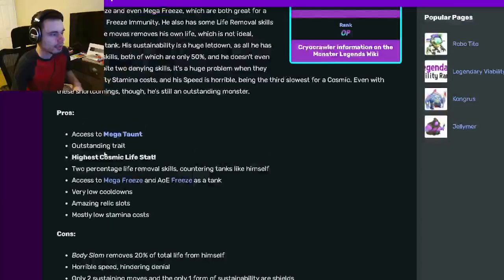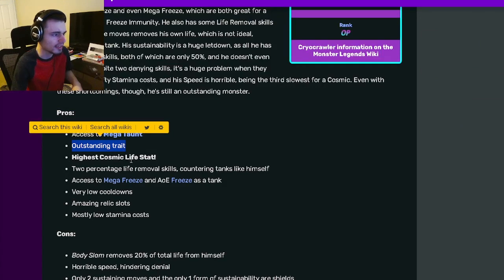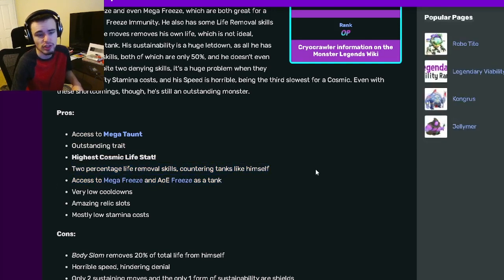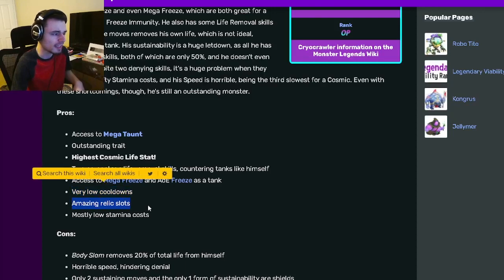Now going down to his pros and cons. He has access to Mega trait, Outstanding trait, the highest Cosmic Life stat in the game, and 2% life removal skills that counter tanks like himself — since that can hit through Megaton, it will do all the percentages to the Megatonner. He also has access to Mega Freeze and AoE Freeze as a tank, which is great. He has very low cooldowns and amazing relic slots.